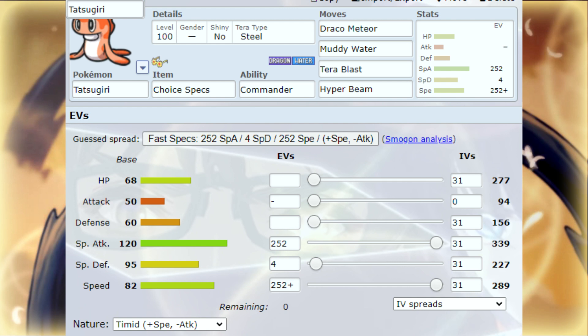Hit them with a Hydro Pump. If you Terastallize this thing Terra Steel and use Hyper Beam — what the fuck? I already knew this Pokemon was going to be nuts when I read about its ability, and then I read about Dondozo. I already knew these two are going to be crazy.